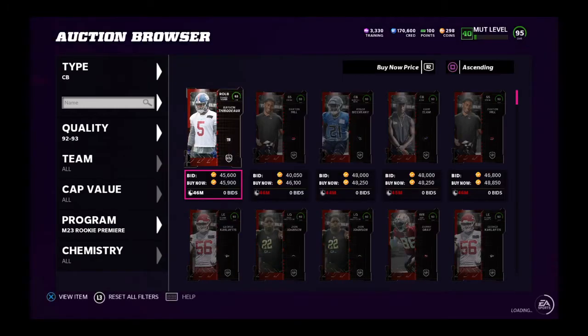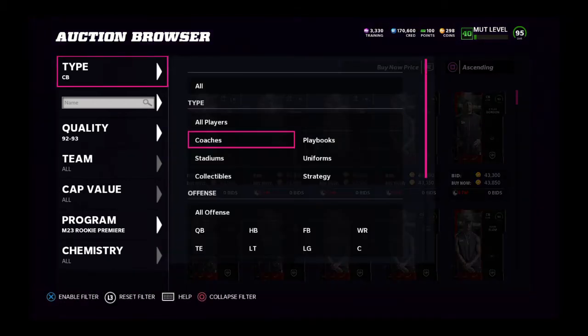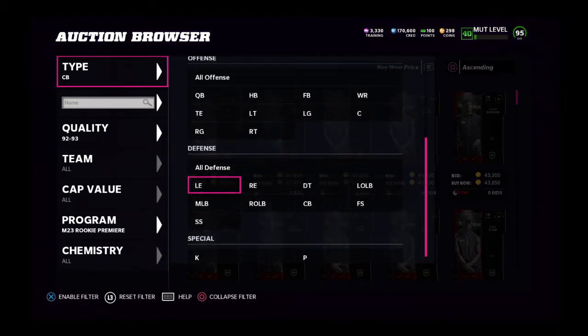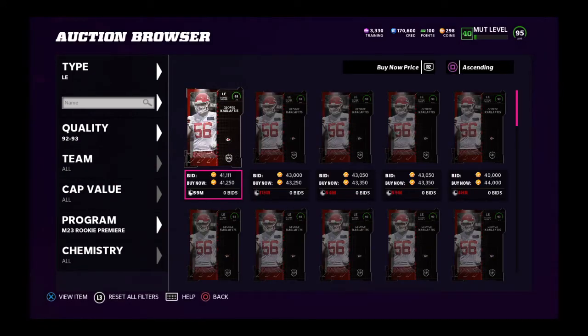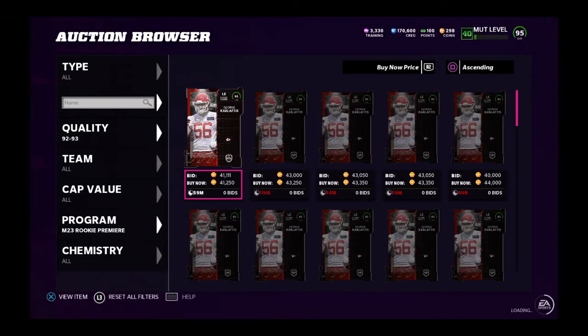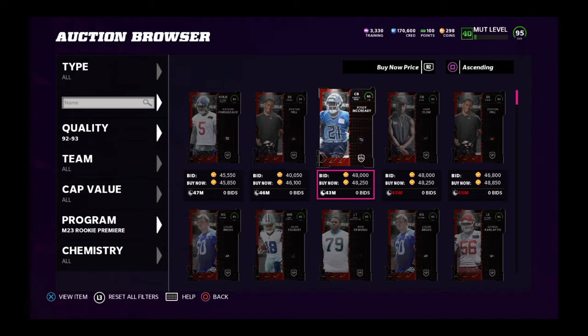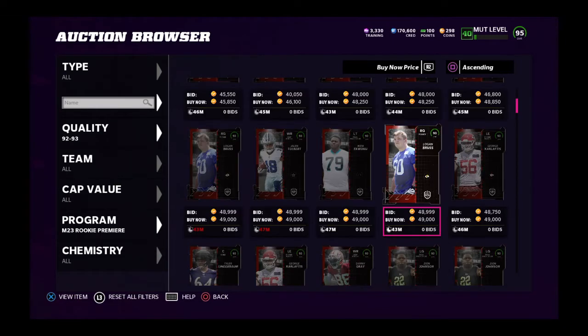If you snipe these players at a value of around 41 to 42K or below and you sell them on the auction house for 48 to 49K — I like to go with 49,750 before declining — that's really the prime spot you want to be looking at. So I'd buy that guy right there for 41K and then sell him for around 49,000 coins. It's looking like 48 is where it's at right now in the market, but the 49 will probably sell pretty soon.